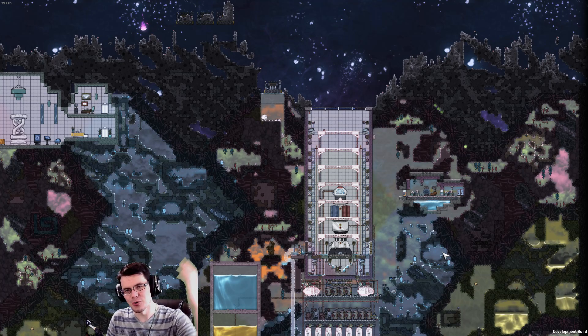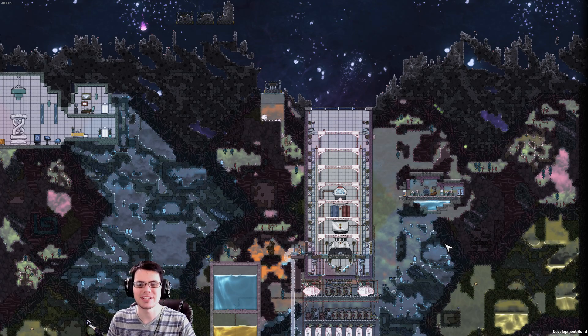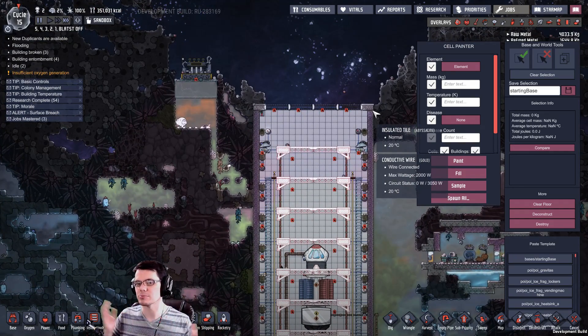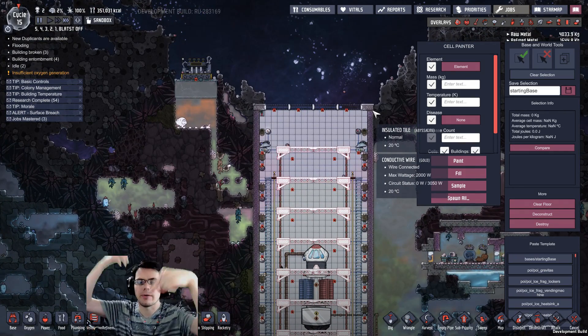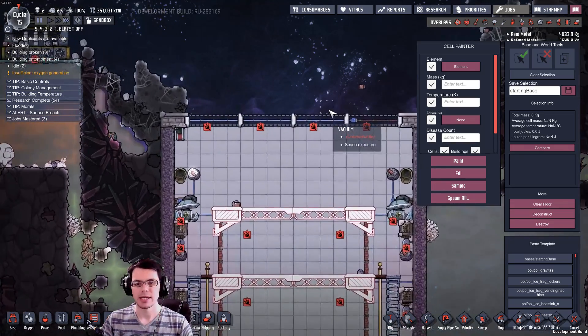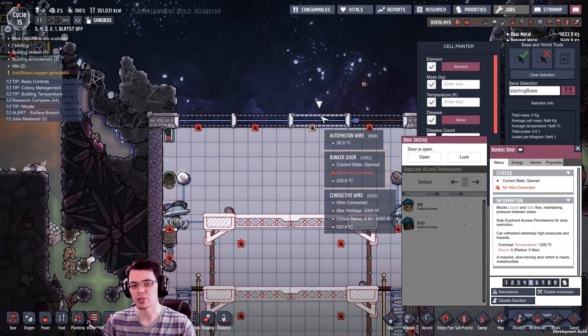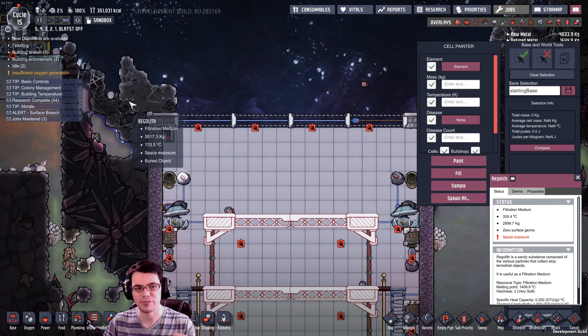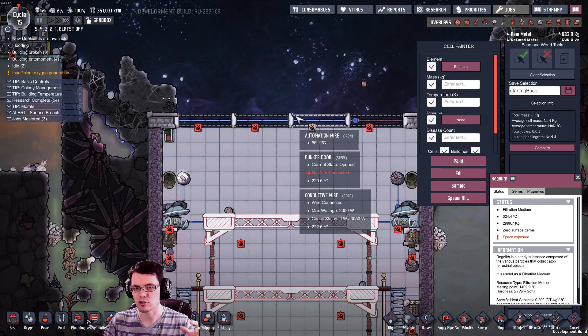Welcome back to Oxygen Not Included. This is the rocketry preview upgrade and it's also connected to my ultimate automation challenge. Today we're talking about automating bunker doors and trying to automate the clearing of the regolith and all of the other stuff that drops on top of these bunker doors.